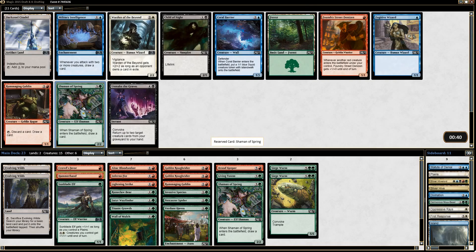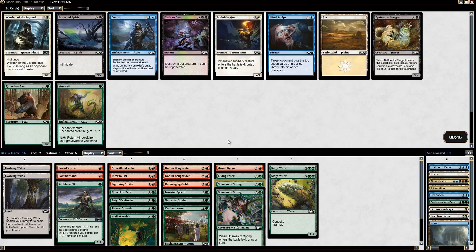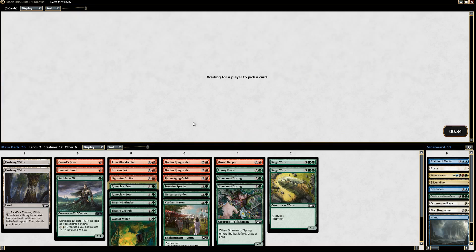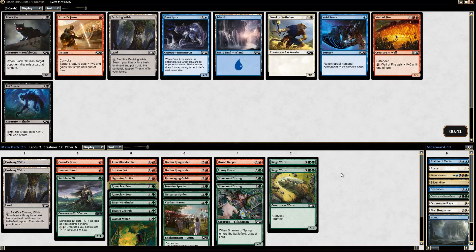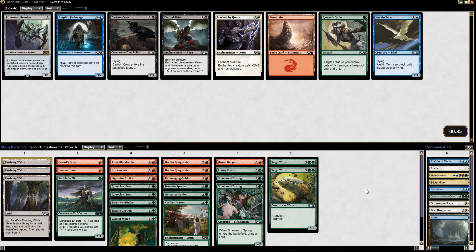Another Shaman of Spring — I'll take it. That's not bad: no fives, so going four-drop into Siege Worm seems pretty good, and I like the idea of grinding a bit here. Shaman of Spring into Shaman of Spring is really nice. Runeclaw Bear or Vine Weft — we just want the Runeclaw Bear. Vine Weft is just not attractive; it's not what we want to be doing.